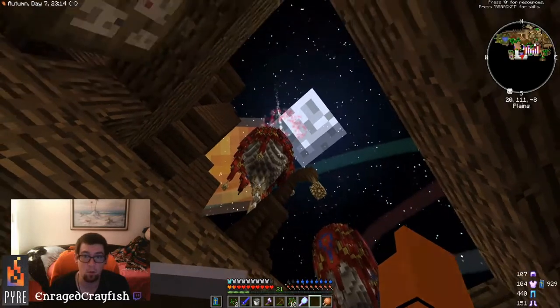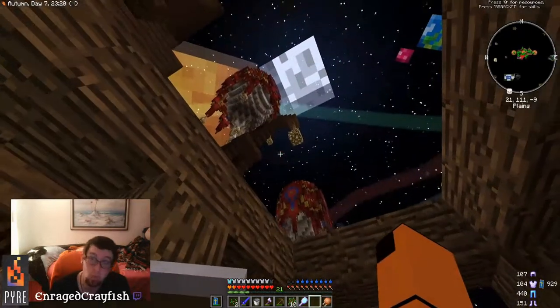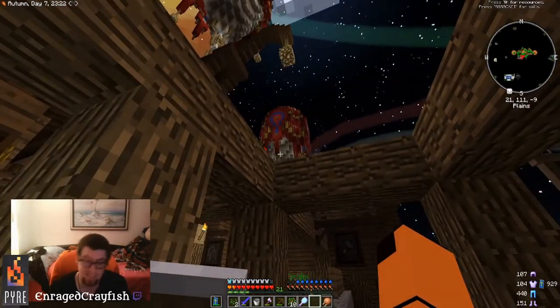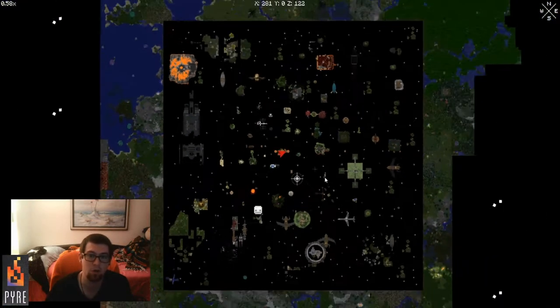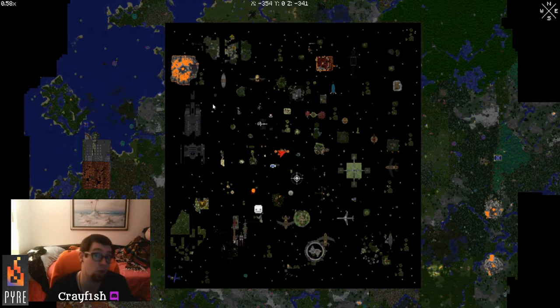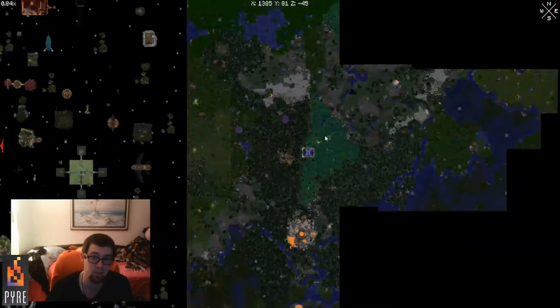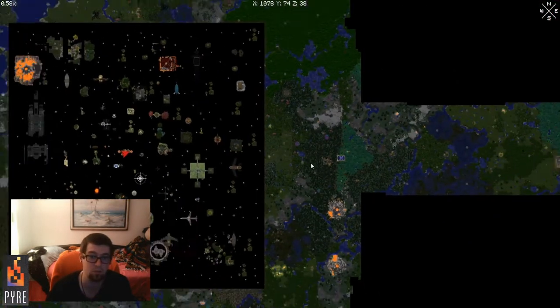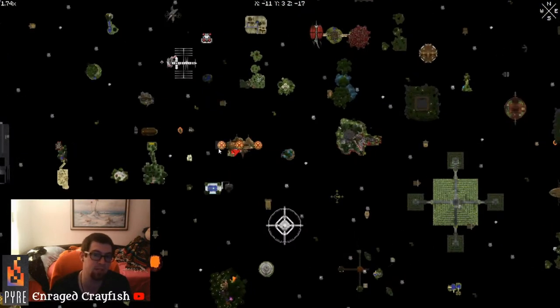The fireworks are going off — there are three big balloons here. If you press M to open your map, you'll see this big square that is your skyblocks area, and outside of it is just regular Minecraft world. I don't venture too far out, but there are some unique areas outside worth exploring.